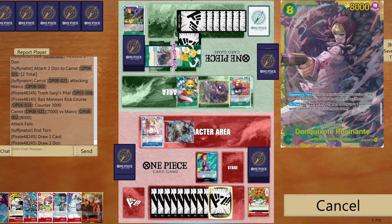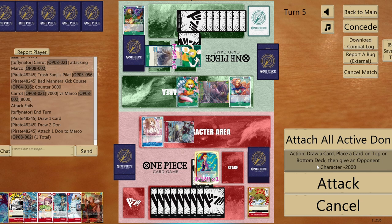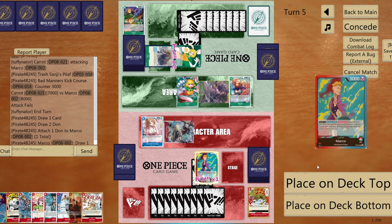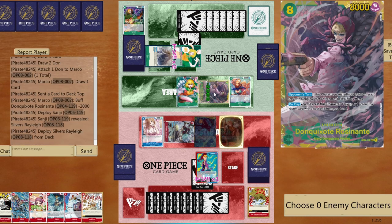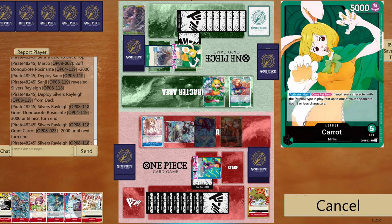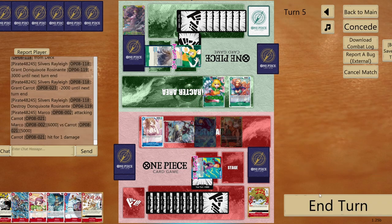I should be able to pop Rosinante too. Draw one card, give minus 2000 to Rosinante so he goes to six, give minus two more, then we can play Sanji — killing that card. We go six to life. Carol is at 4000 power, so I can pop her next turn.